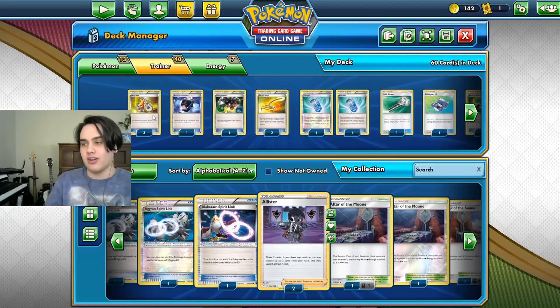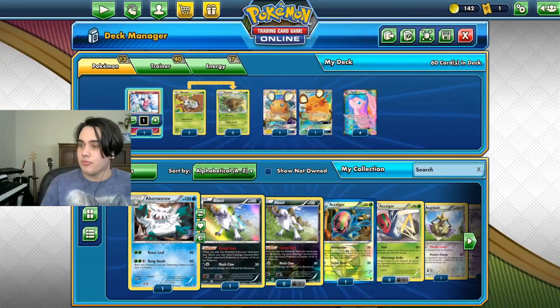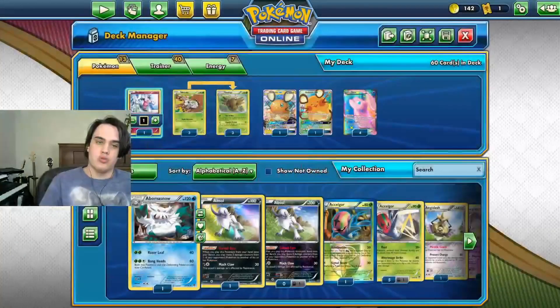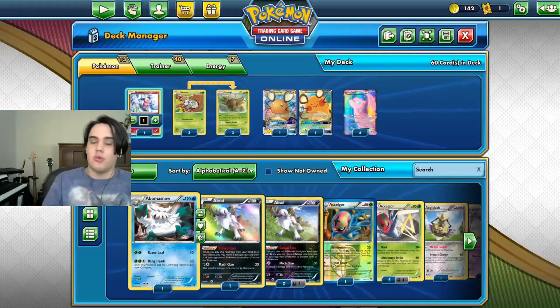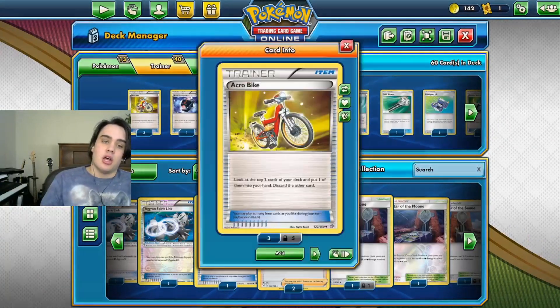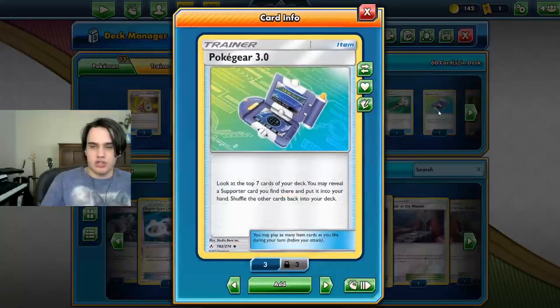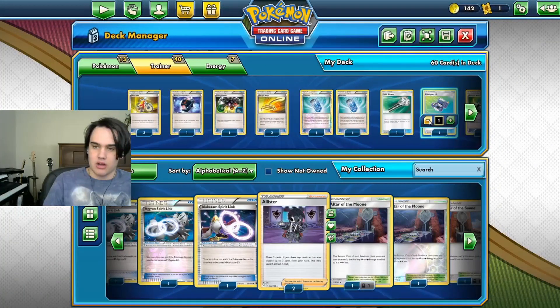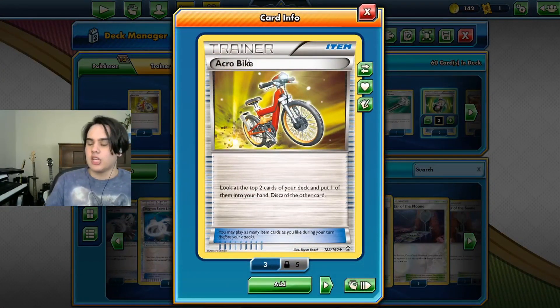To help us set up, we have Acrobikes. Also Mr. Mime, because Shedinja has such low HP, we have to use Mr. Mime in order to set up a Bench Barrier which protects my Pokemon from being affected while they're on the bench — very helpful. Acrobike is just a great card, especially because you can't use Supporters first turn. This will help you set up first turn if you choose to go first, which you want to do with this deck because you want to get set up.